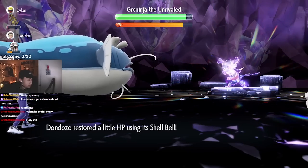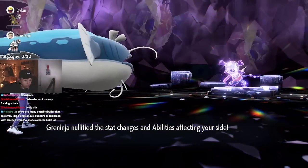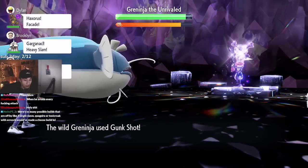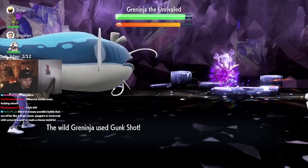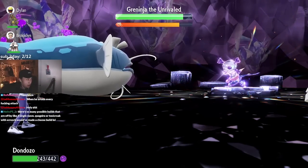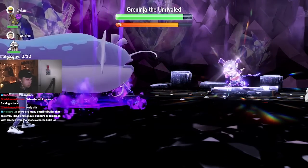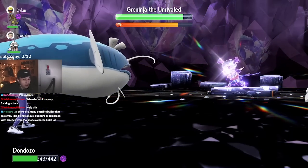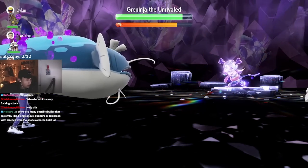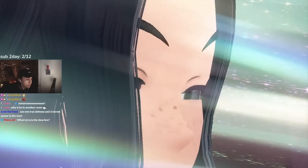Some final notes: Intimidate Pokémon are your best friends in these raids. Intimidate lowers Greninja's attack by one stage every time they faint and come back. This is very helpful for Slowbro and Vaporeon. Also, Greninja doesn't recognize Water Absorb, so you can get a free Hydro Pump heal if you're using that ability. Those are all three builds — drop a comment with what worked for you in solo raids, and if you have improvements I always appreciate them and pin them.